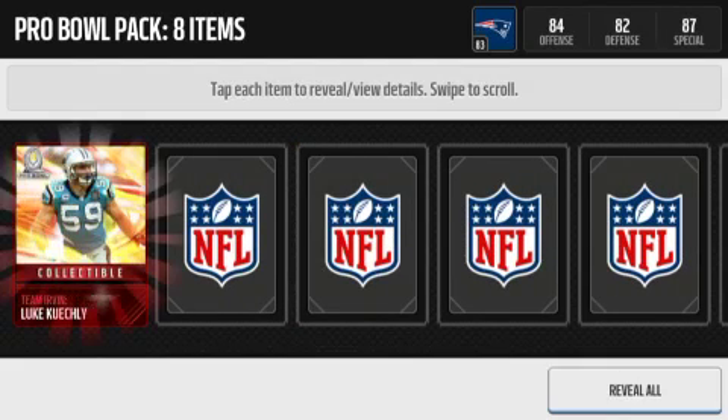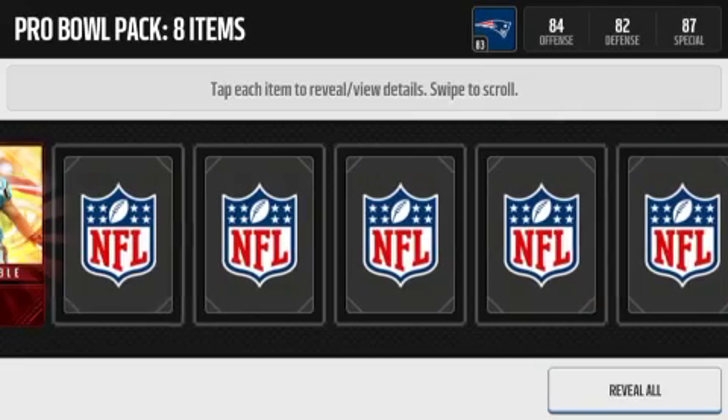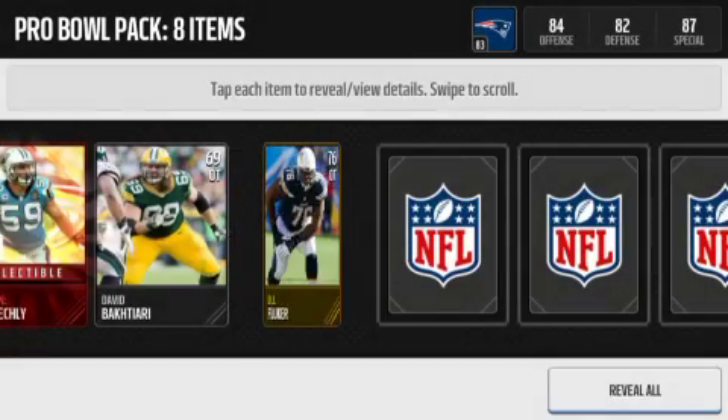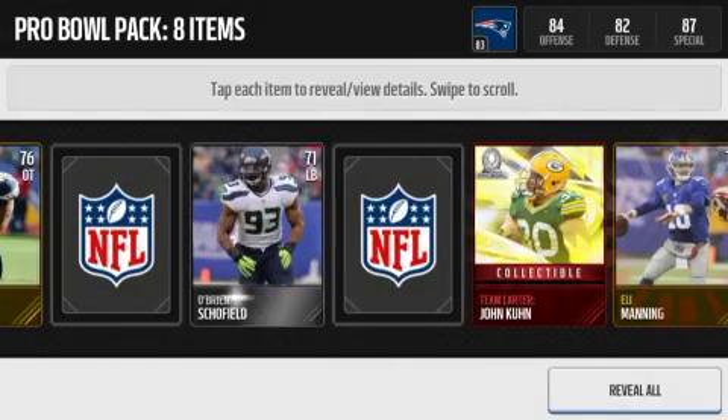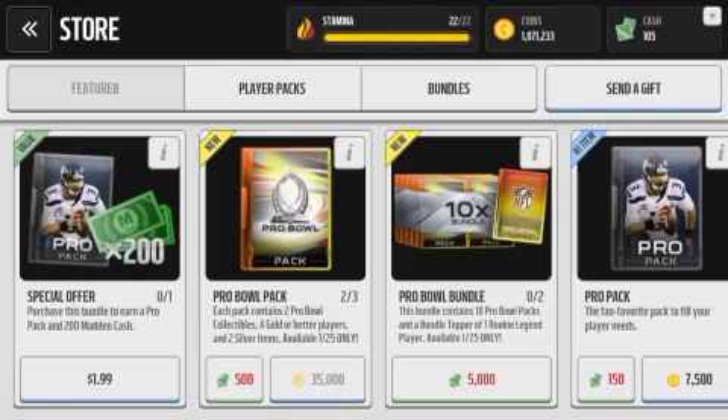And we get Lou Keekly, Eli Manning, John Kuhn, and a Silver Player. 20% battery of course. And we get nothing there in the last pack.